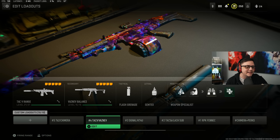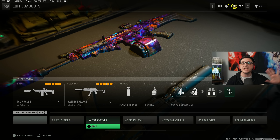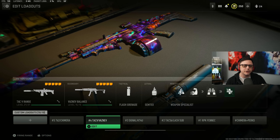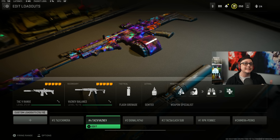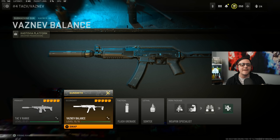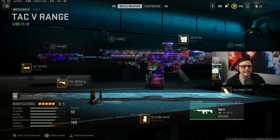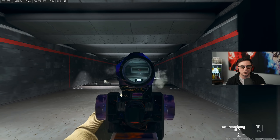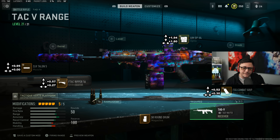Moving to number four, which is the TAC-V and the Vaznev. These aren't the most meta weapons, but they still allow you to compete. A lot of people are just using the RPK and the Fennec, and if you get bored with those, these are solid alternatives. The TAC-V is a little harder to use, which is why it's number four. You could swap four and five — they're both solid. The TAC-V is built for range, and it has a slightly slower fire rate but manageable recoil. It has a 50-round mag, so you can work with that.